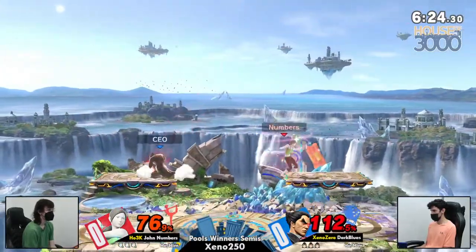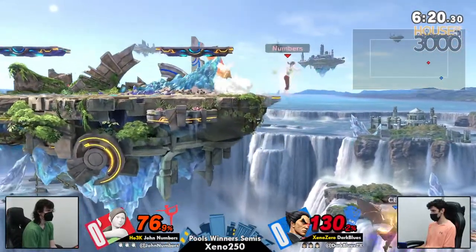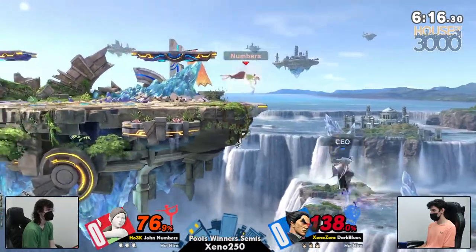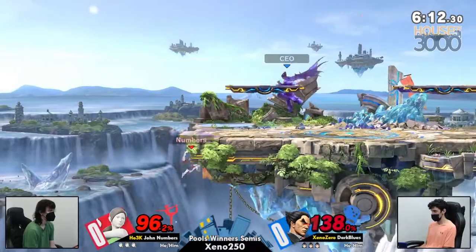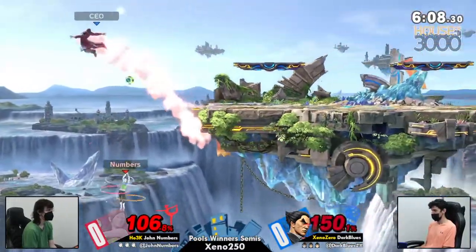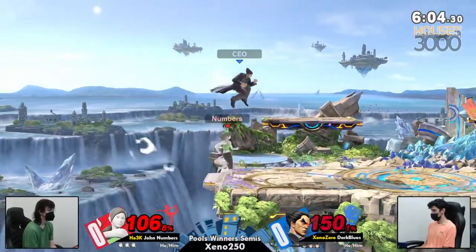Wow, Wii Fit has a surprisingly long standing grab. Even that Flash Punch combo didn't make it. The Flash Punch combo has a decent amount of shield pushback, but the grab was still in range for Wii Fit to grab him. She just puts her arms straight out — you get hit by the fingies.